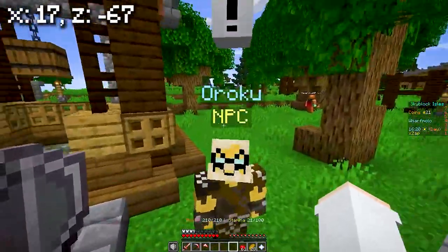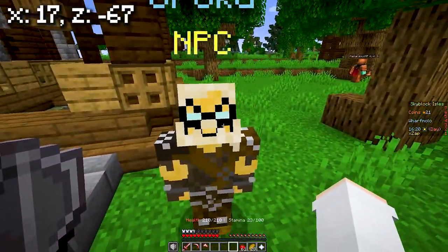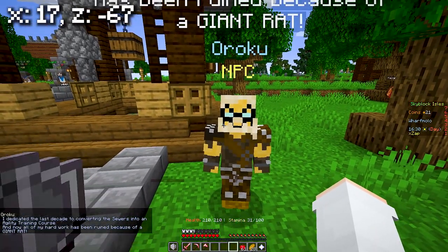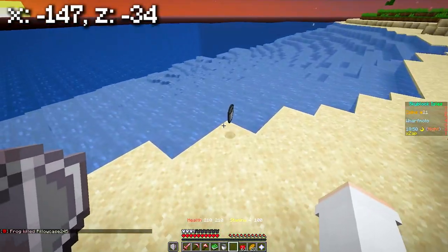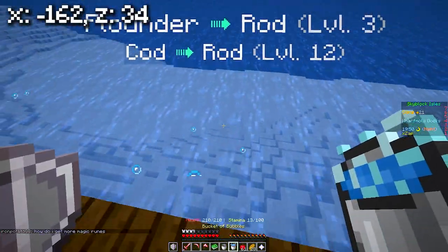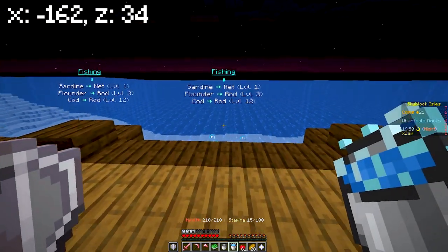To begin the quest you're going to need to talk to Oroku by the sewer on the north side of Wharf Molo. He's going to tell you to craft rat poison, for which you'll need to get 4 ingredients. The first is a bucket of bubbles. To get this you're going to need to go here to get a bucket and then go to a fishing spot and right click in order to capture some bubbles in your bucket.